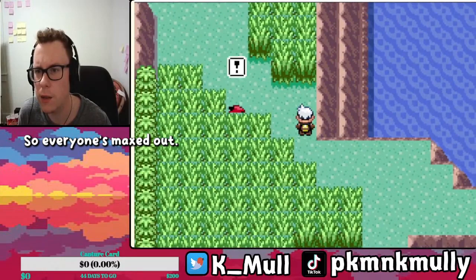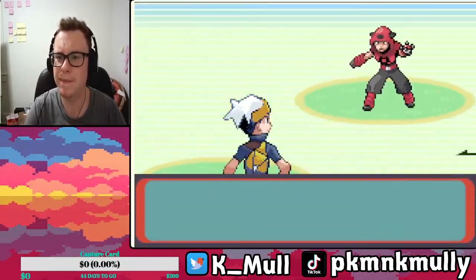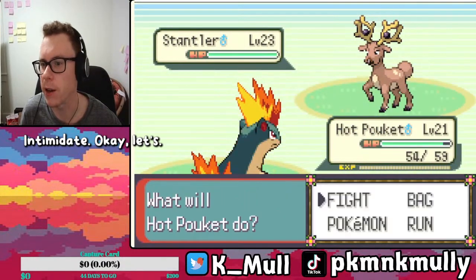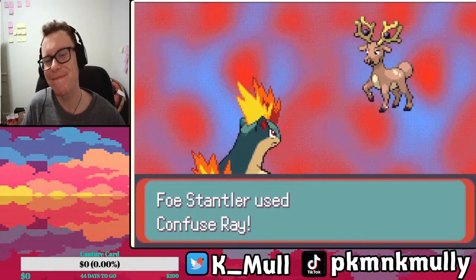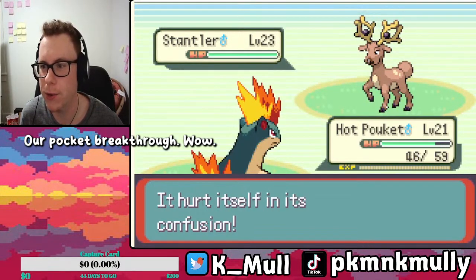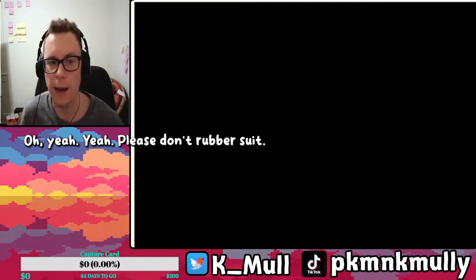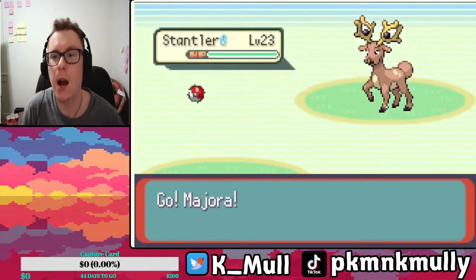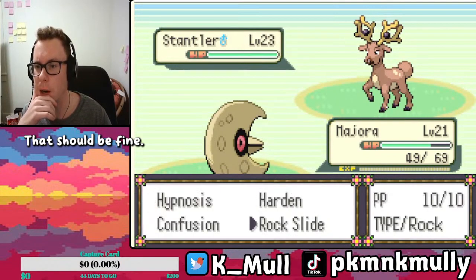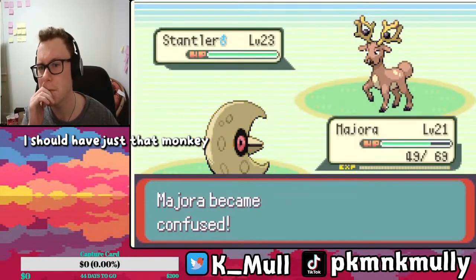So everyone's maxed out. And a Forced Battle. Team Magma — you have one Mon, Stantler. Intimidate. Okay. And of course you have Confuse Ray. Come on, Hot Pocket. Please don't have Pursuit. Thank you. Let's go for a Confuse. I should have just done Mankey — Goku would have easily tanked.